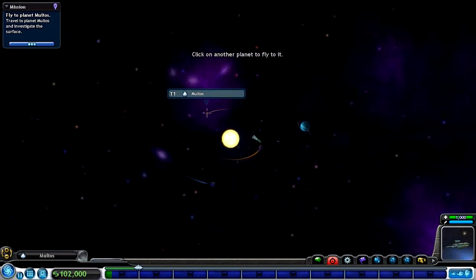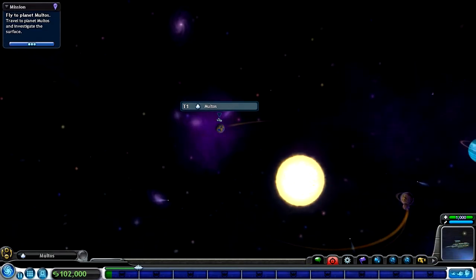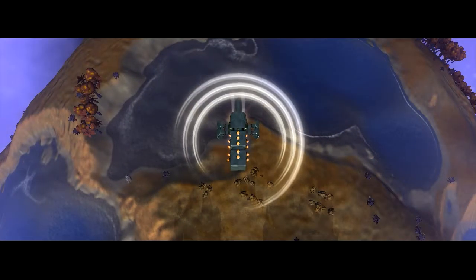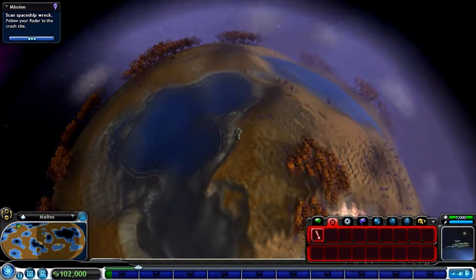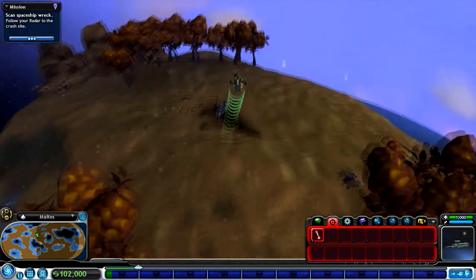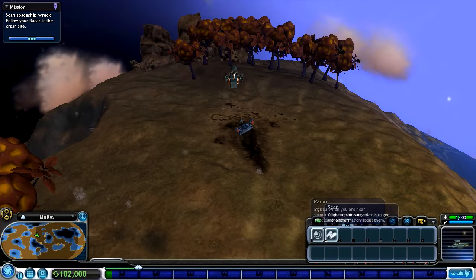So we need to exit to the solar system. Now we're going outside the planet and we can see our star system. We've got to go to planet Maltos. Where is Maltos? There it is - there's one right next to it. That's a pretty nice planet; it seems it's in the habitable zone as well. It's a T1 planet. Let's fly down here and see what's going on.